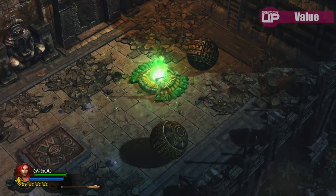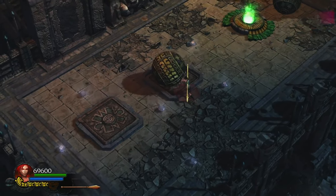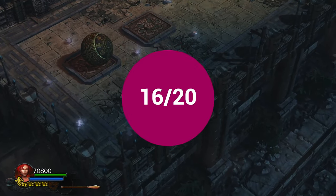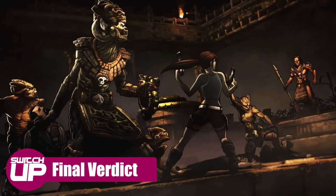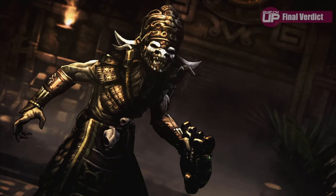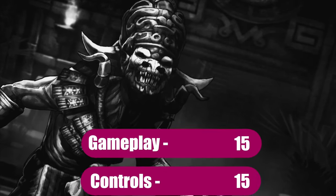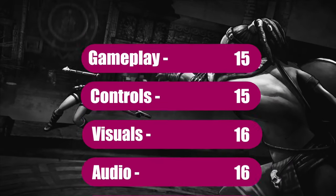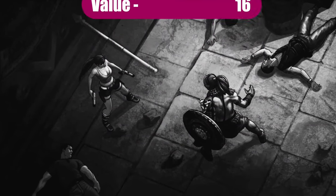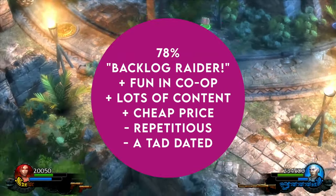The only thing that really affects the value is how much you enjoy the games. They're good games — not great, just good, and fun in co-op. Value then scores a very good 16 out of 20. The Lara Croft collection has ported across reasonably well onto the Nintendo Switch, and they're fun little games, especially if you want local co-op. They score a Switch Up score of 78%.